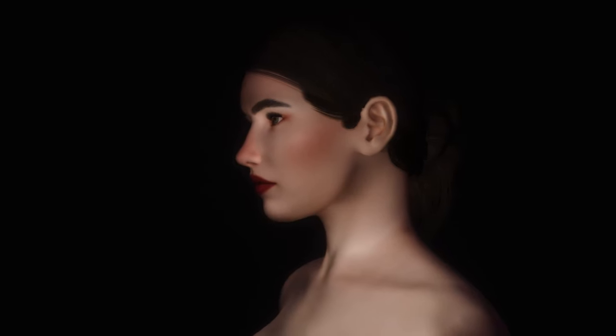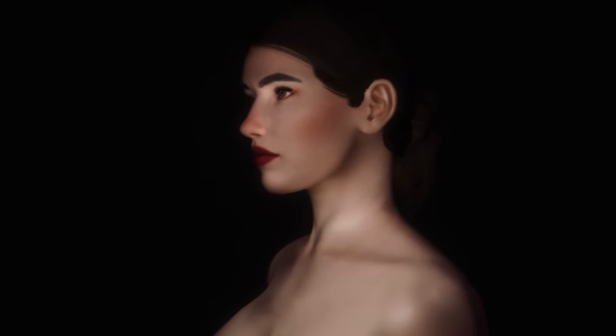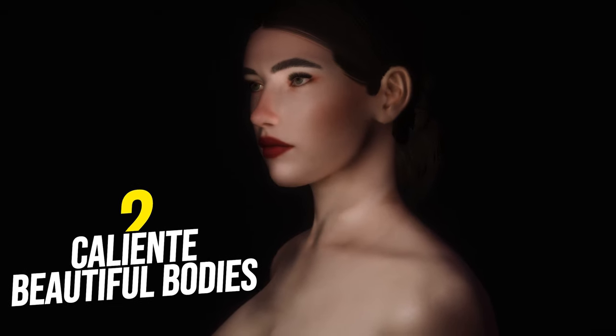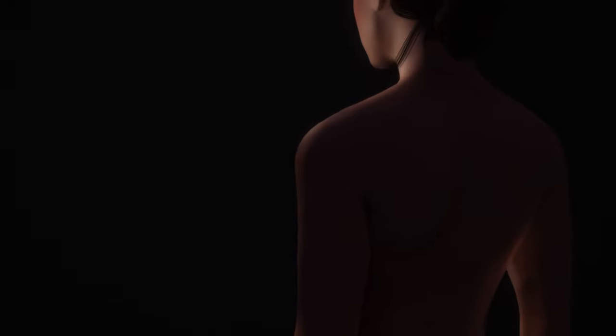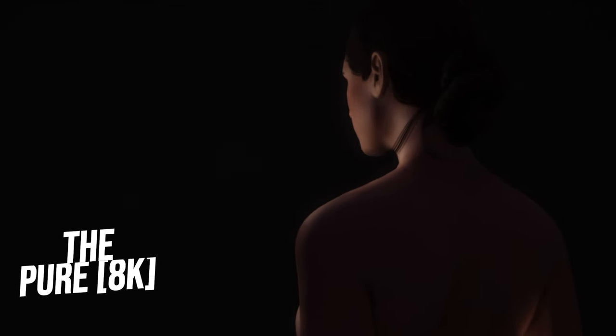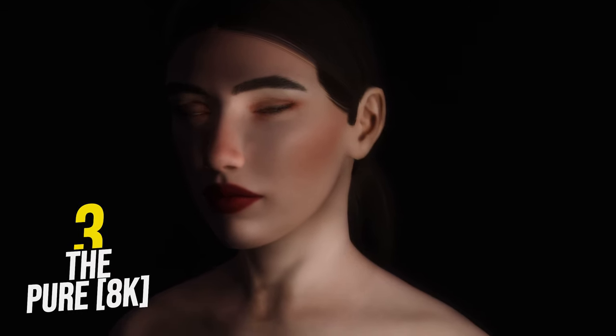To have any type of texture in the game you need to start with a base. The base we're using is Caliente's Beautiful Body Enhancer, aka CBBE — this is what we're using for females. To pair with that base we need a skin overlay. The texture I'm using is Pure, the 8K version, which makes everything look very realistic and appealing.